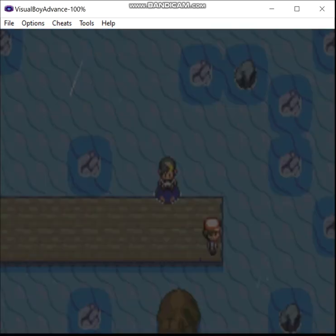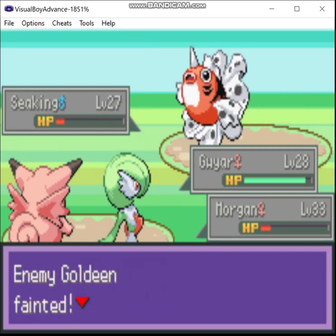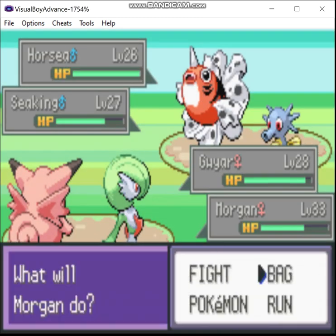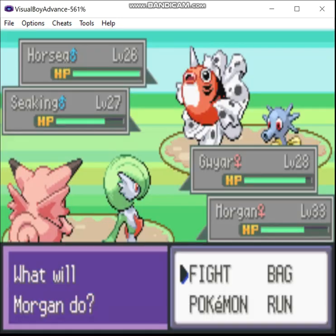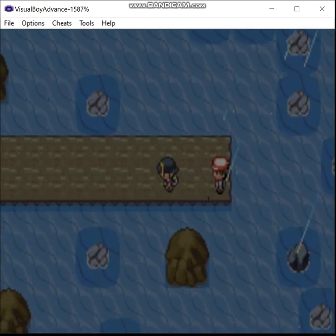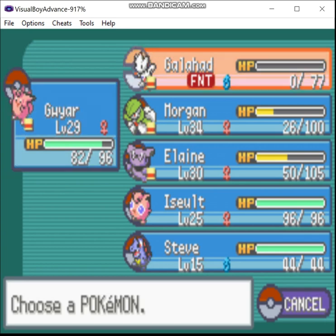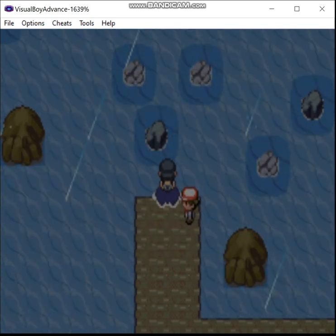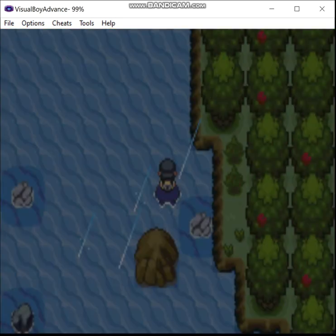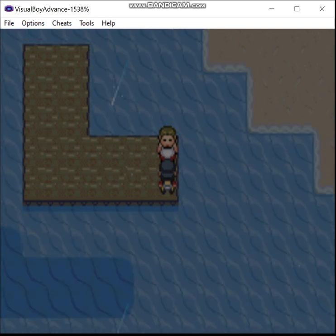I'm getting real pissed here! Fuck off, Tentacool! You know what, that's probably the title of this damn episode — just 'Fuck Off, Tentacool.' There's more stuff down there but I really don't care to look at it right now because I'm sick and tired of all these goddamn Tentacool. Mystic Water — that boosts water-type attacks. Now let's go heal.